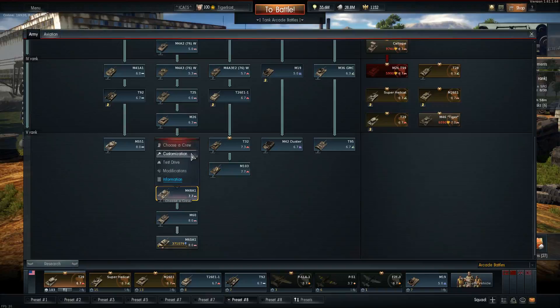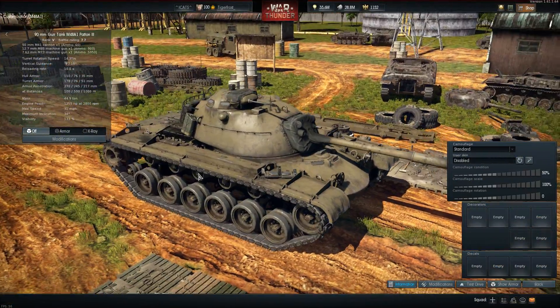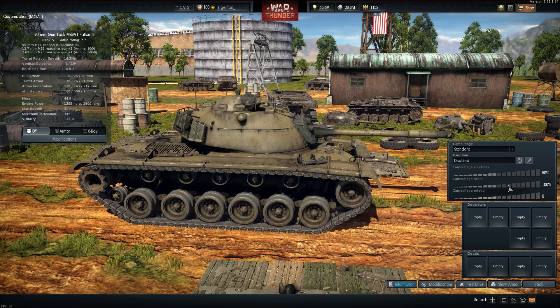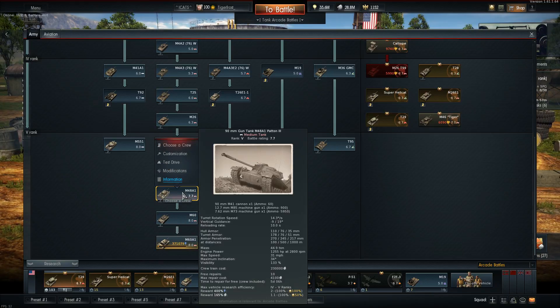There you have it - the M48A1. This vehicle was implemented into the game a couple patches ago, not too recently. It's a good tier 5 fill-in. Comes before the M60 - it's basically a mini M60. It doesn't have as good a gun, as far as I know.